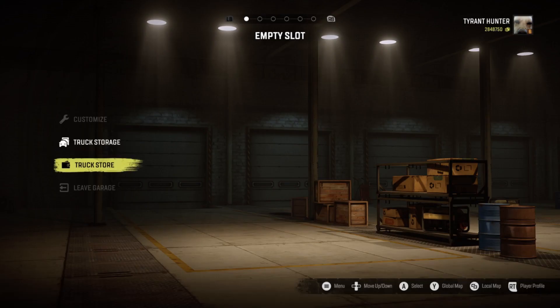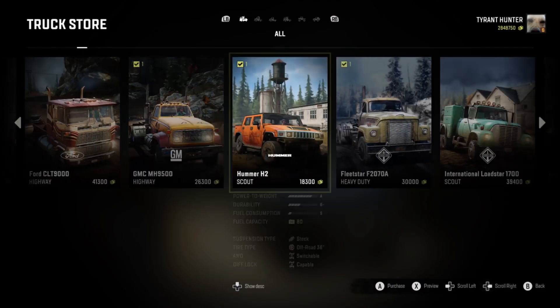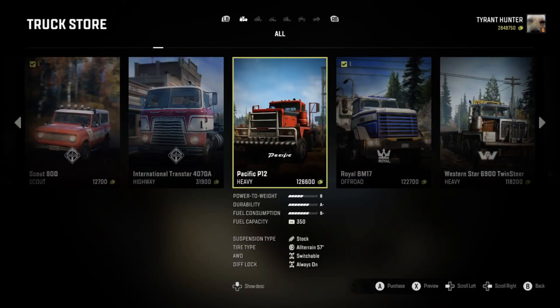Starting it out, we're going to go into the truck store. Now, this can work with a bunch of different trucks. Let's just go ahead and find us the Pacific P12 — it's $126,000, so pretty cheap for some of us that are a bit more experienced in the game.